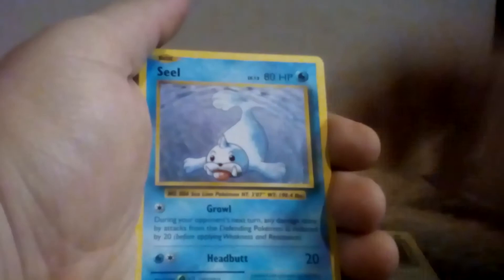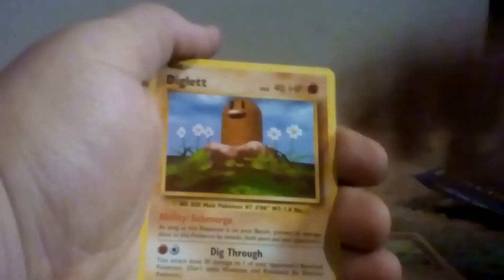I actually found out what I'm going to do if I get a green coat — I'm just going to do it very quickly. Cards include Ghastly, Magnemite, Seal, Charmander, Diglett, and Metapod.